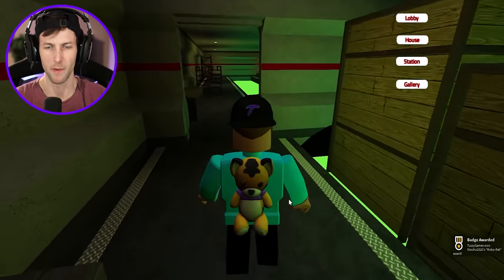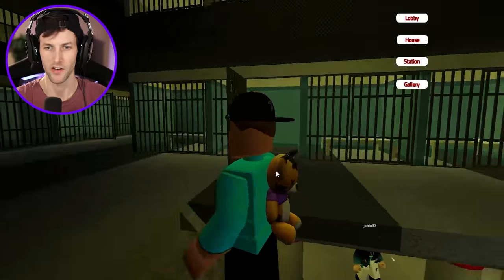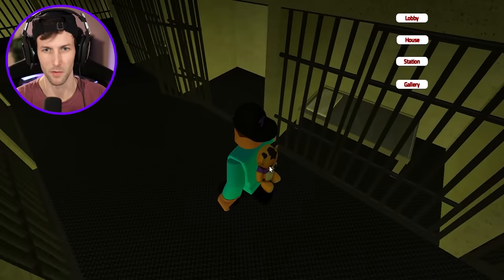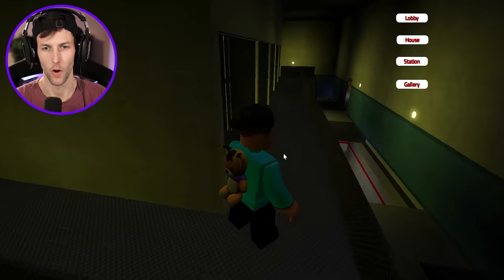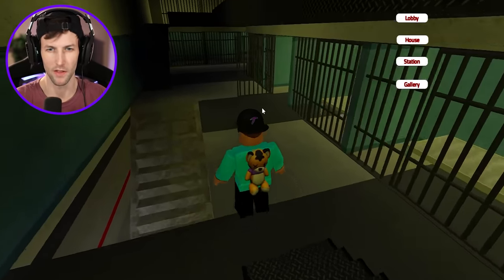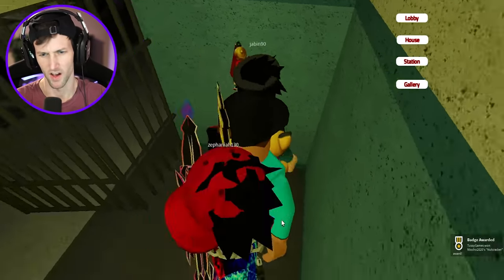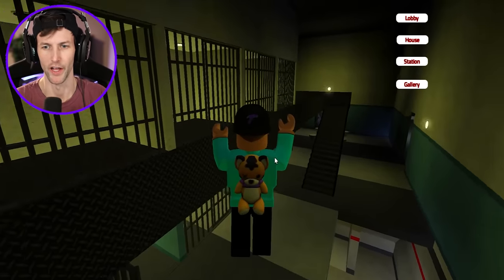Now that we're inside the station we can unlock Nutcracker. There should be a shotgun for some reason in one of the jail cells and I don't know which one it is, so we're just going to have to guess. It can only be one of these because there's only a few that are open. It's probably one of these in the corner — there it is! Yes, the shotgun or the musket — it's like an old school nutcracker gun.